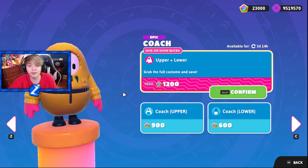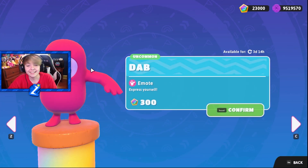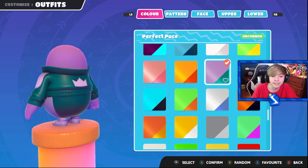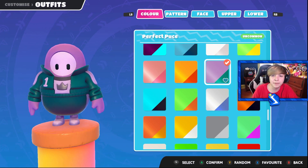Even this guy can look like one of the pink soldiers if you have the right combo. Along with that, they added the dab emotes. If you equip the blunderdog with the perfect puce color, you're literally the guy from Squid Game. This is literally number one from Squid Game.